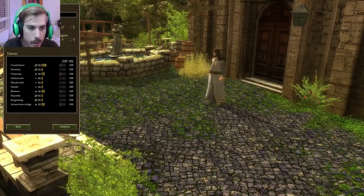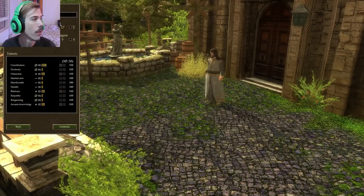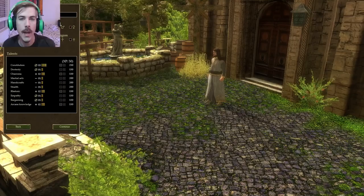You get to pick your first name and your last name. Your first name doesn't really matter too much, but your last name does because it's going to be your Dynasty name. Every time you marry, that person is going to take the family name. If you have a kid, that person is going to take the family name. So you kind of want to just pick your last name carefully.